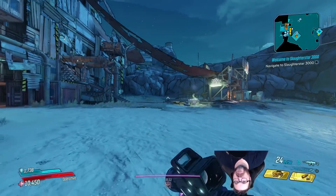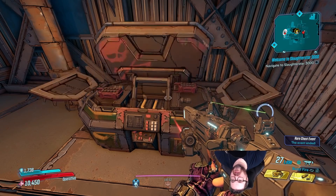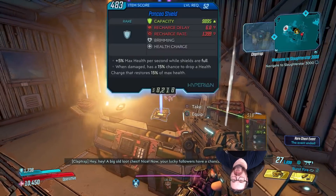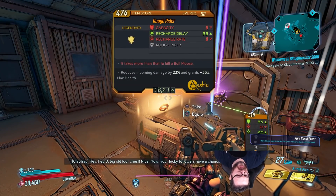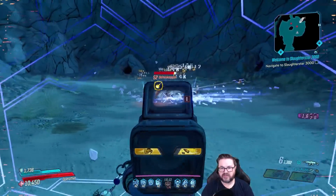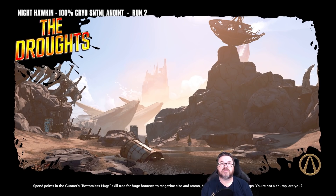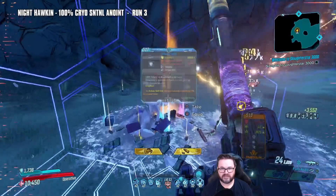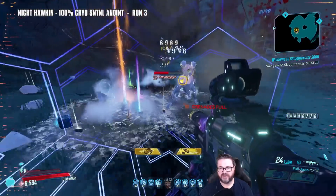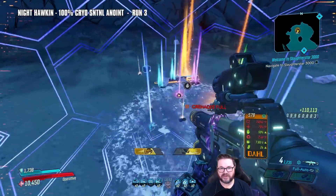Why am I upside down, guys? Where did my body go? Hey, we got a legendary in this one — Rough Rider. Wow! Alright guys, how many runs do you think it'll take to get the Night Hawkin? I'll predict a million. Million and six. 42 runs — I would be content with 42 runs, believe it or not. Double Monocles, cool.